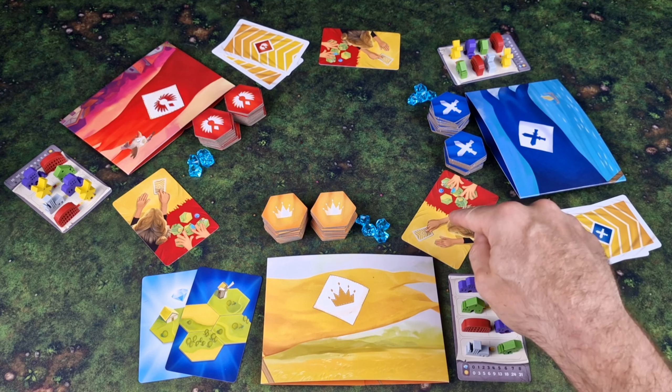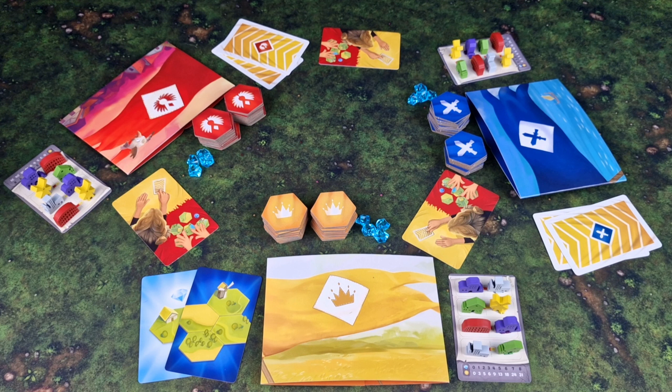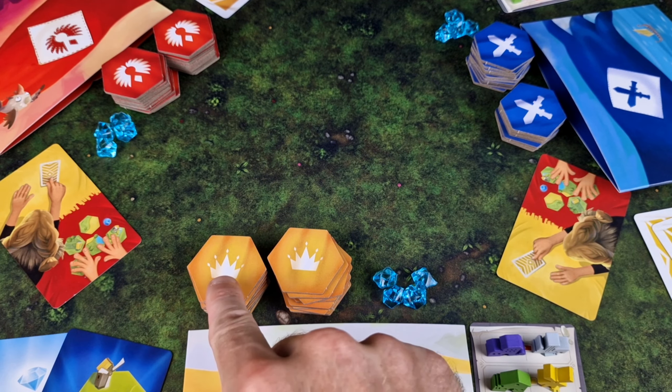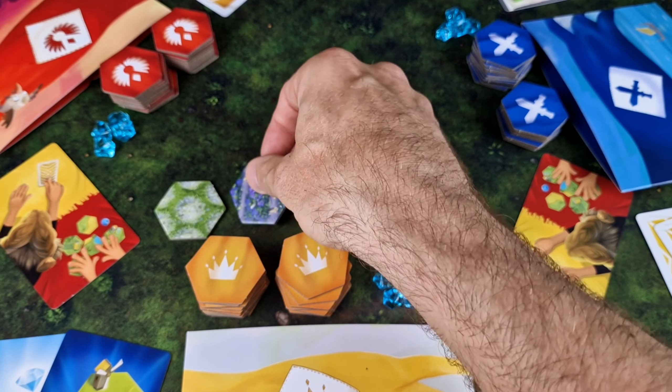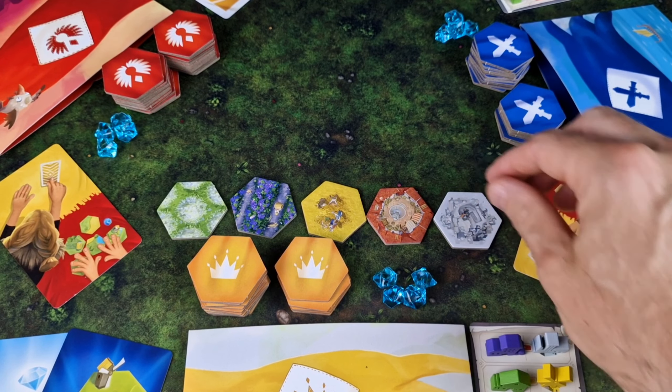Each player gets a screen as well as a reminder tile that indicates the direction that tiles are taken from. Gameplay is pretty straightforward and most of the phases occur simultaneously by all players in a round. You first draw the top five tiles from your stack, revealing the lands, of which there are five types: olive groves, vineyards, fields, towns and quarries.